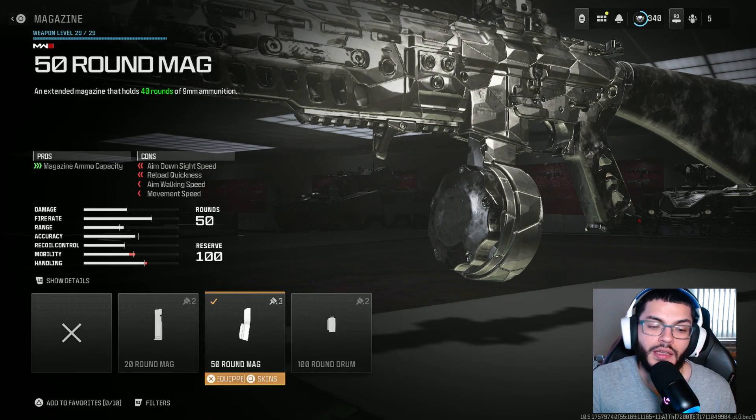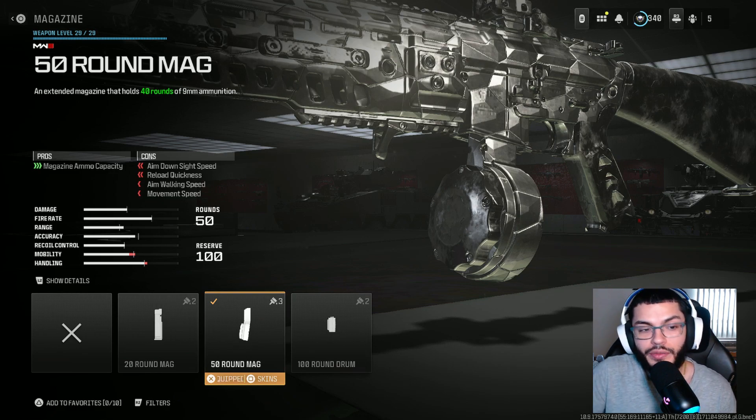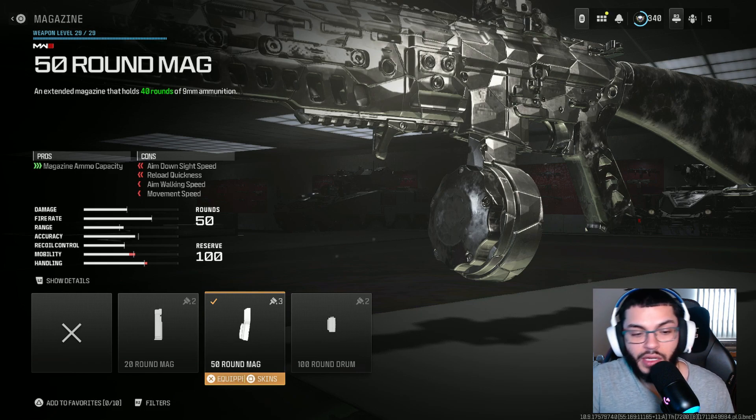As far as the magazine goes, honestly use the 50-round or the default. And if you do run the default, you can use ammunition to increase the damage or reduce recoil a little bit more. In this game I did use the 50 — I do like the 50 better since it does give you more ammo.